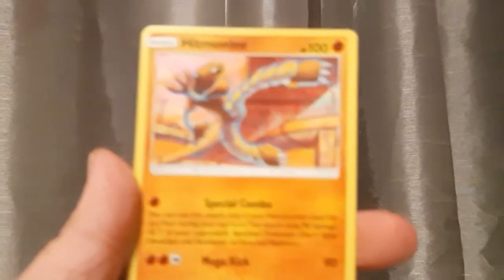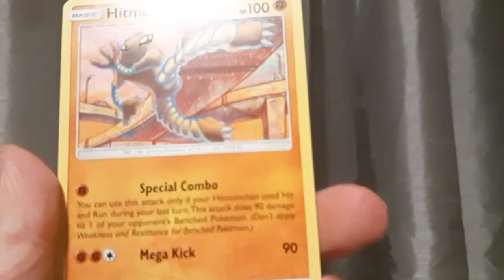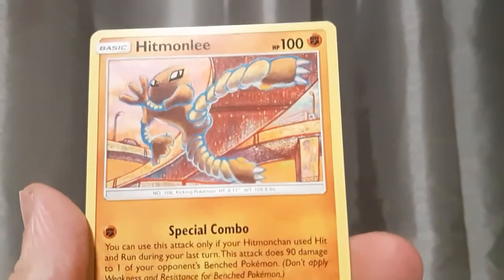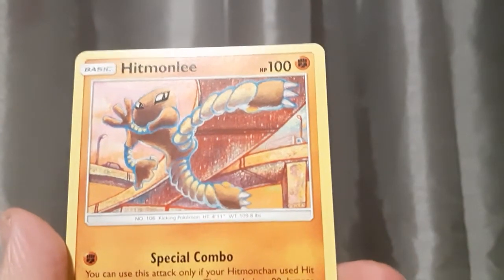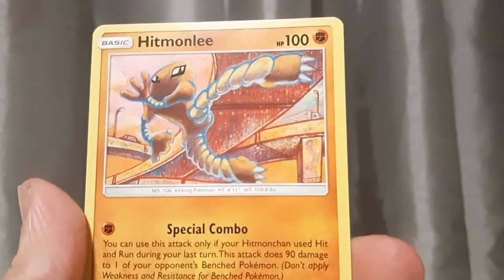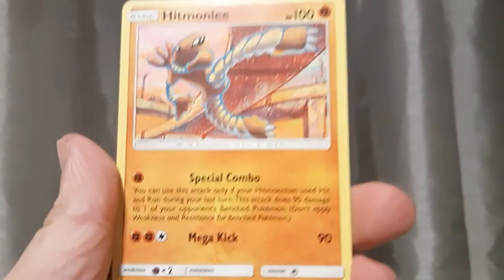Two more cards. The second-to-last one would be Hitmonlee. One of my favorite Gen 1 fighting types. I really like the background and the graphics — it's pretty cool. It kind of looks like that Kirby game a little bit, or like someone colored it to make it look fan-made or something. It's pretty cool. I love this Pokemon — one of my favorite fighting type Pokemon in Gen 1.